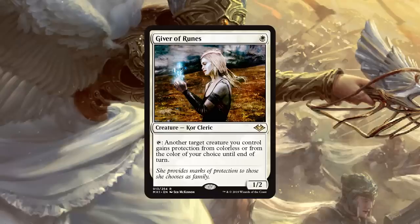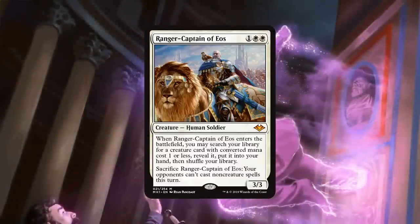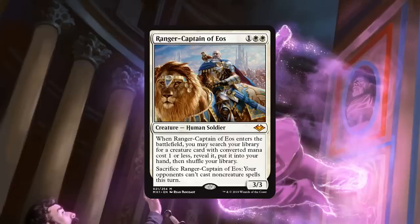Number 9 on our list, we actually have another white card, and this is one that I'm especially high on: Ranger Captain of Eos. Ranger Captain of Eos is a card that I feel like has potentially multiple homes. Number one, it is a human, so it can see play in humans decks. Being able to get an on-curve body — it's a 3/3 for 3 that also tutors up another body.